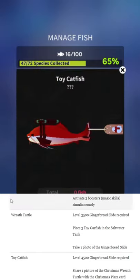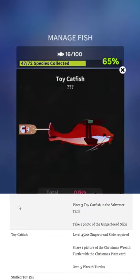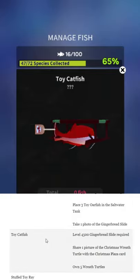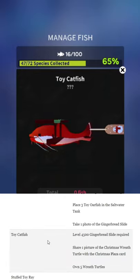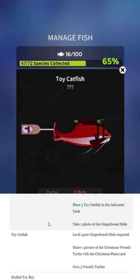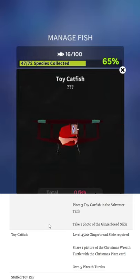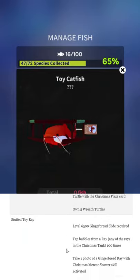Toy catfish is okay — he's got a wing through his organs, but he'll be fine. Level 4,500 gingerbread slide. Share one picture of Christmas wreath turtle with a Christmas blazer card. Almost all of these need to be completed in order, so just go down the list — that'll make it easier. Some you can get out of order depending on your upgrades, but just go down the list. Own five wreath turtles — just own five of everything; that's kind of the trick.